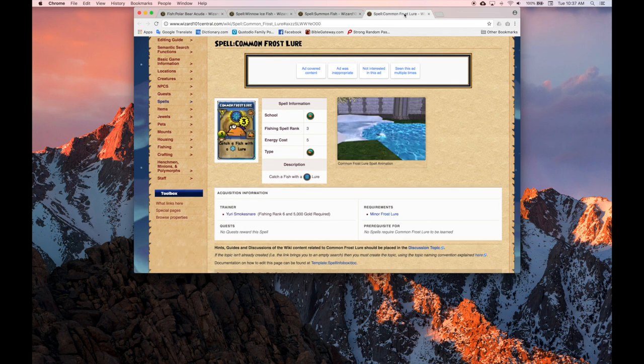And then finally, if you can afford it, go for the catch a fish within ice lure rank 3 — the common frost lure. This fish is rank 2, so you'd be fine with just using a rank 2 lure, but if you have it available, why not?